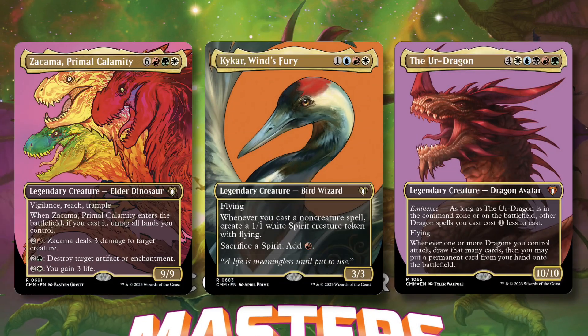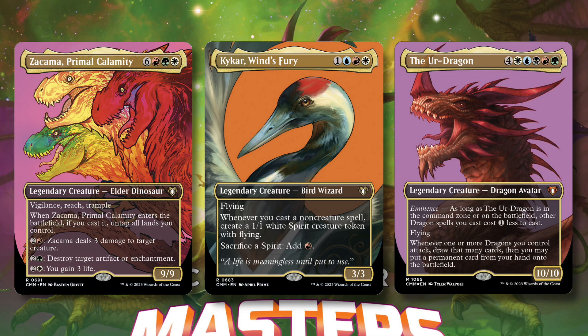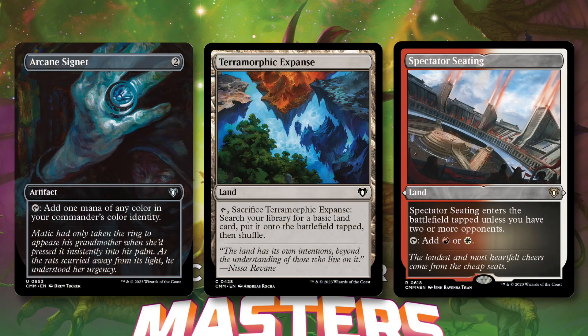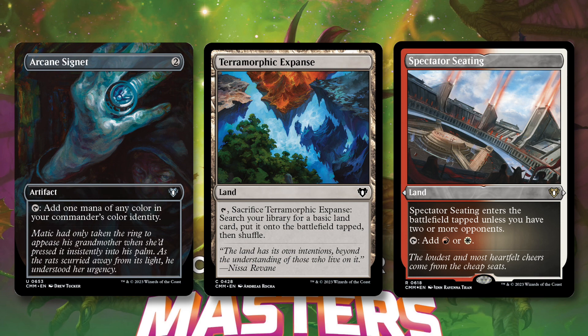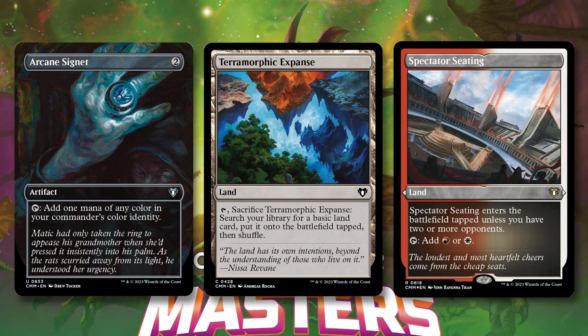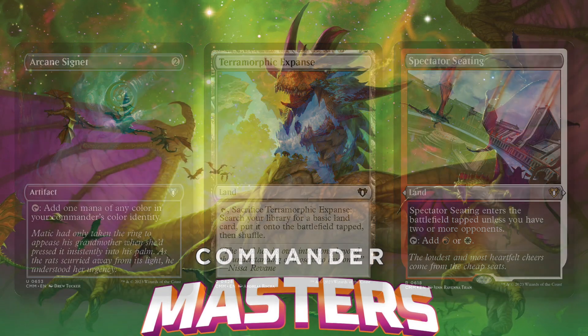The last tip I'll leave for you is to try to stick to just playing around two colors. While there are plenty of cool legendaries you could build around that are more colors, it gets a lot more risky since your mana base is mostly going to be composed of basic lands. However, there is a decent amount of mana fixing and color fixing in the set between mana rocks, Terramorphic Expanse, and some dual lands. So if you get a little bit of that, feel free to try building something with more colors.